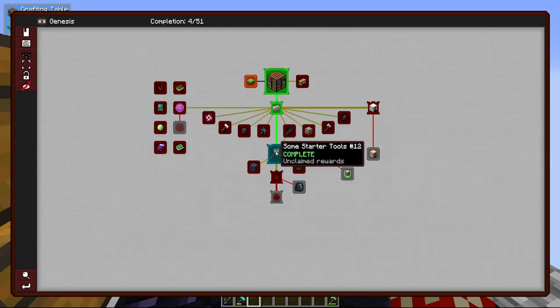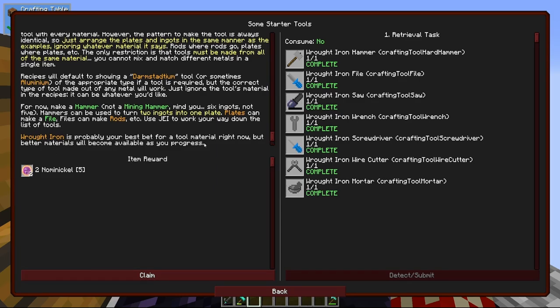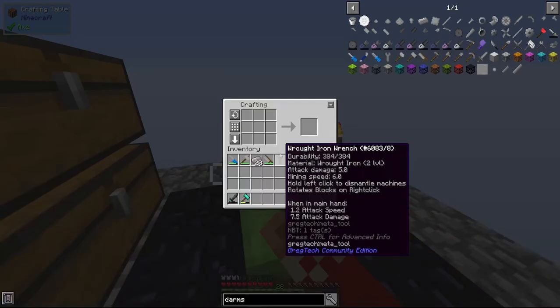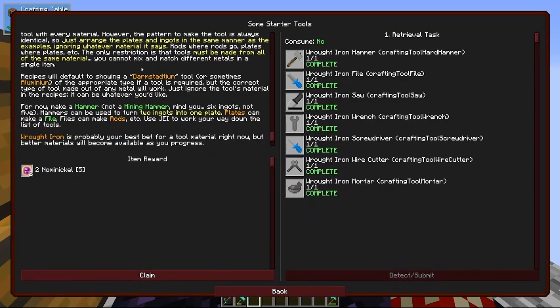This quest 'Some Starter Tools' — we have done it! Wrought iron is your best bet for a tool material right now. These wrought iron tools have a durability of 384. The next material upgrade is steel, which is 512 durability. That gives us two gnomie nickels as a reward.